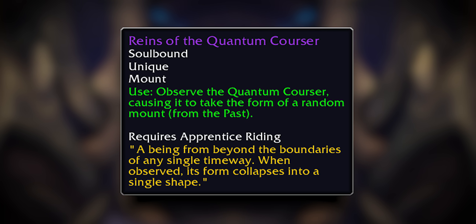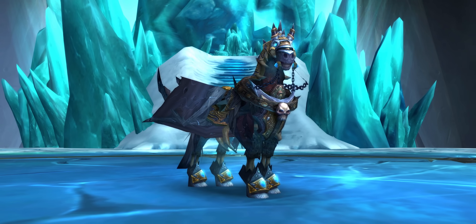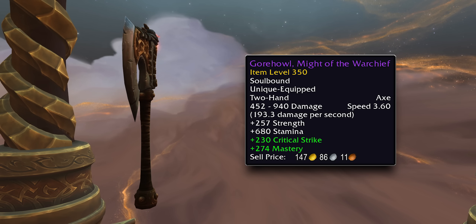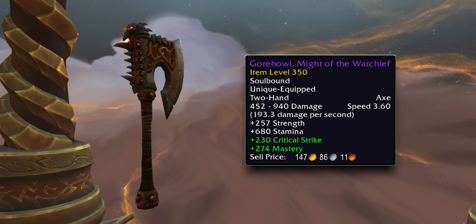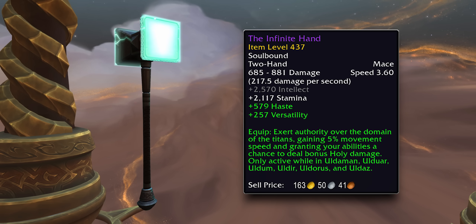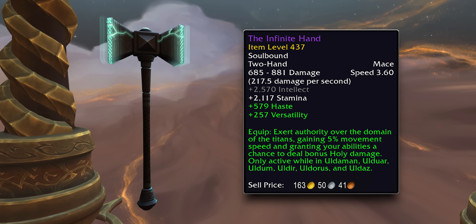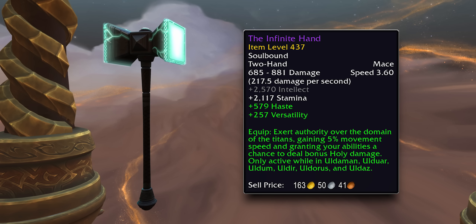There's also the Quantum Courser item — a very rare drop from the boss — and it gives you a random mount that you don't already have. Who knows? It could be Invincible. Then the second-to-last boss drops something we've been waiting for for a long time: an HD Gore Howl model. The other standout item is an infinite version of the Silver Hand, which will look amazing for ret paladins. Big rip to holy paladins who can't use it because they use shields.